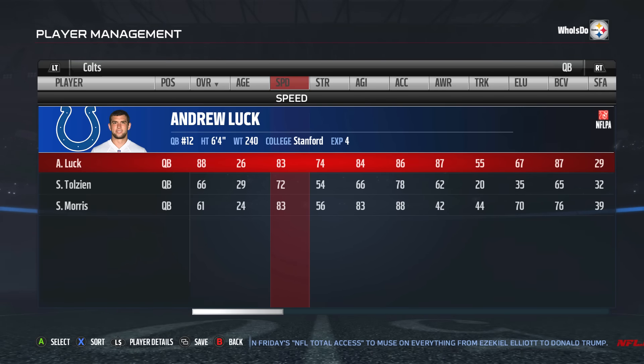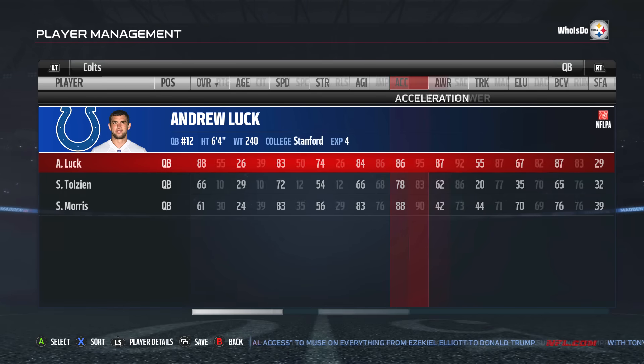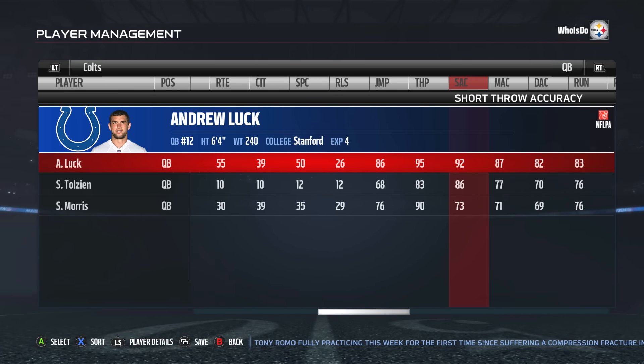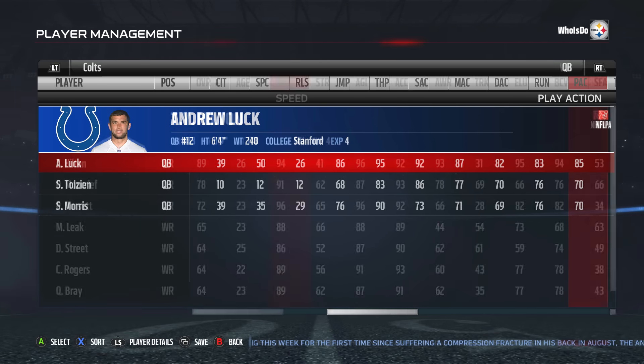Now Andrew Luck is an 88 overall with 83 speed, 86 acceleration — well above average for a quarterback — 95 throwing power, short accuracy is a 92, medium is an 87, deep is an 82, and throw on the run is an 83. Those are all ridiculously good and above average to help you dominate with Andrew Luck.